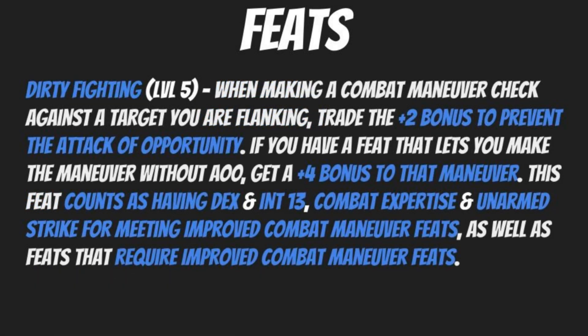At level 5, pick up Dirty Fighting. When making a combat maneuver check against a target you're flanking, trade the +2 flanking bonus to prevent the attack of opportunity that normally occurs, such as when tripping. If you already have a feat that lets you make the maneuver without provoking attacks of opportunity, you instead get a +4 bonus to that maneuver. This feat also counts as having Dex 13, Int 13, Combat Expertise, and Improved Unarmed Strike for meeting prerequisites for improved combat maneuver feats, saving you from burning stats or limited feat slots.